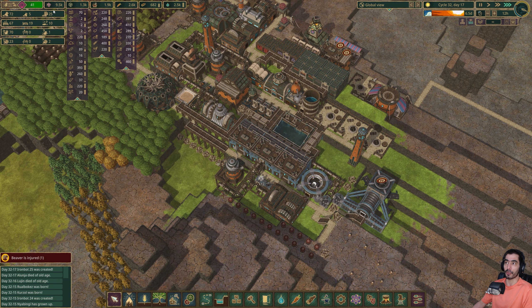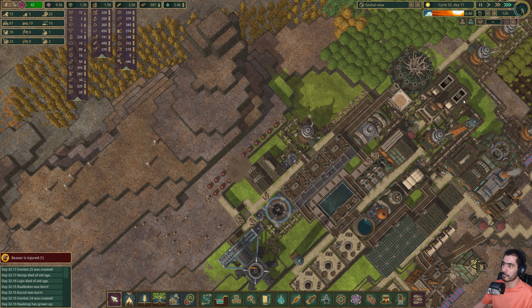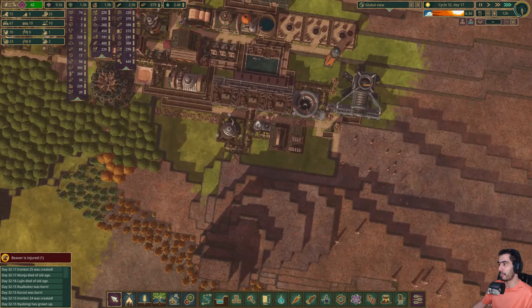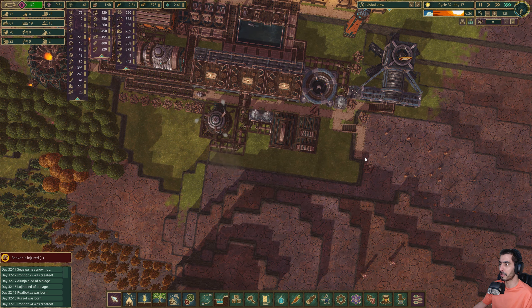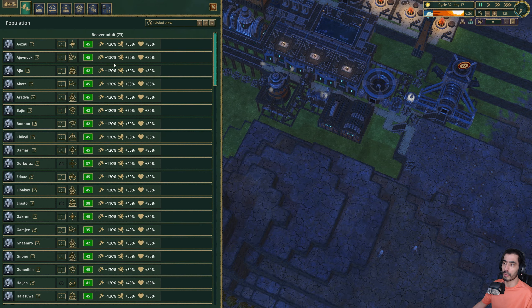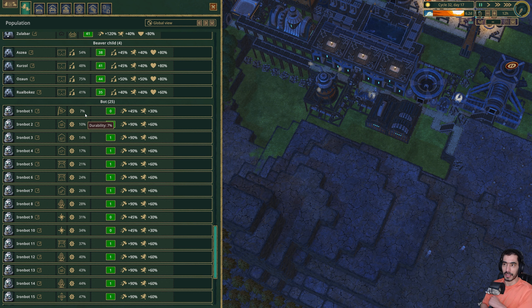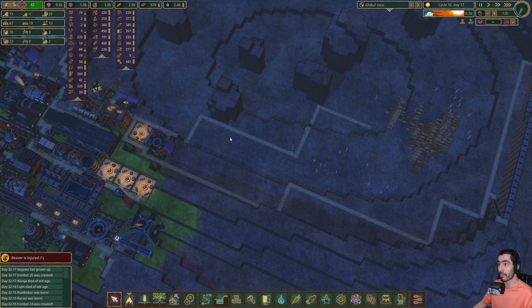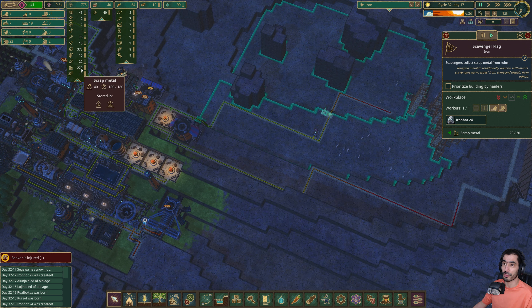We're at 9,500 science. That beaver is injured — too far from district, let's solve that. Okay it's not far anymore. Now I need to be aware of one thing: we're starting to have bots that are going to just run out of things, so I'm gonna have to replace them. They can still have access to scrap — we have 220 scrap metal, which is good.